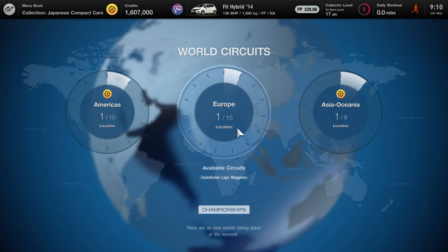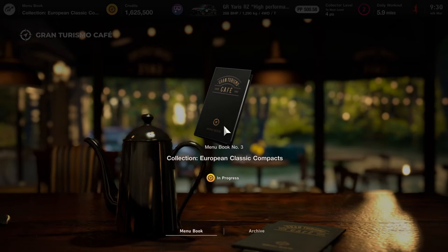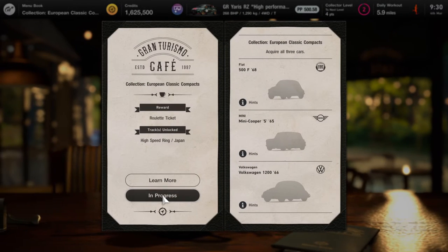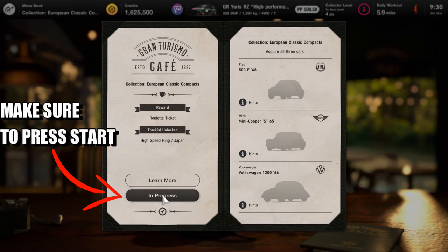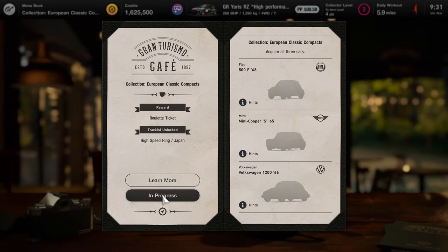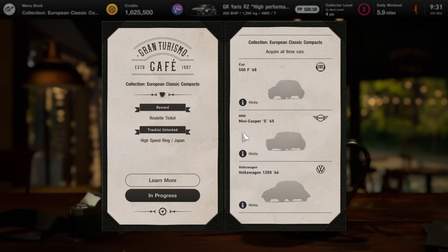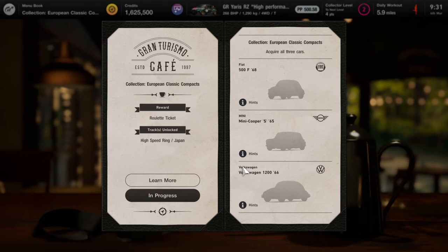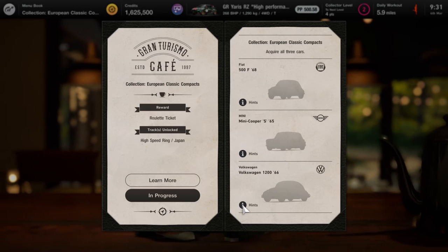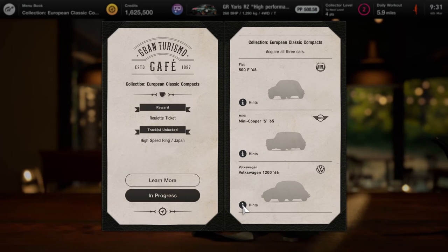So what I'm doing is racing in America and Asian Oceania. We head back to menu book three — as you can see it's in progress. When you press start in the bottom left corner, in the black box it will say 'Start.' Once you start it, you can now go get these cars: the Fiat 500, the Mini Cooper S, and the Volkswagen.